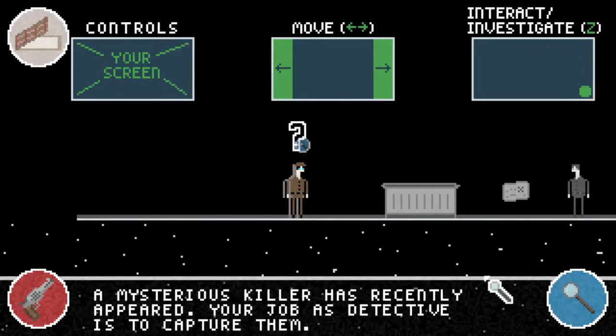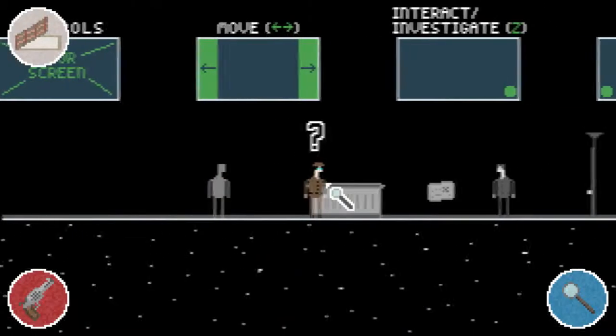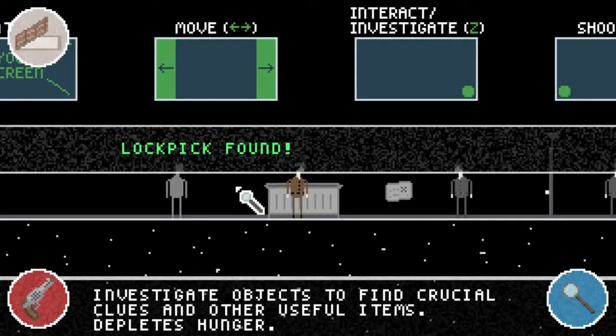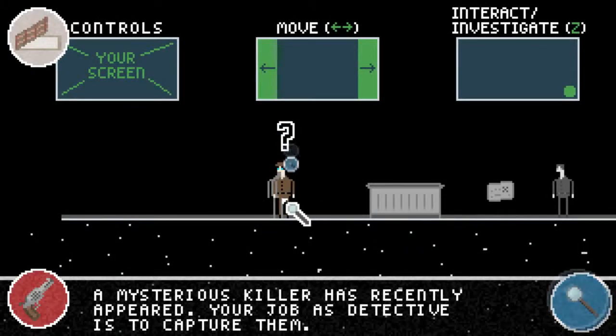You have a couple of buttons. Your main button is Z — that is how you interact with the environment and investigate different people. You can pick up objects, pick up money, pick up food. You can do a lot of things with Z and that's going to be one of your main tools.